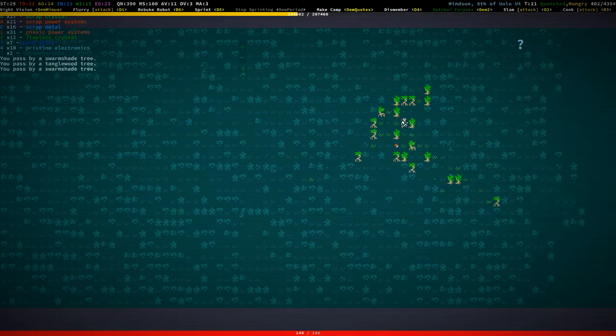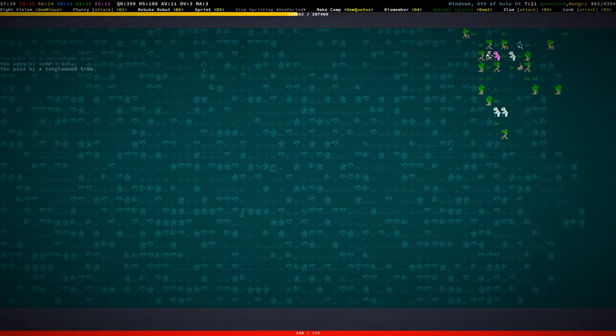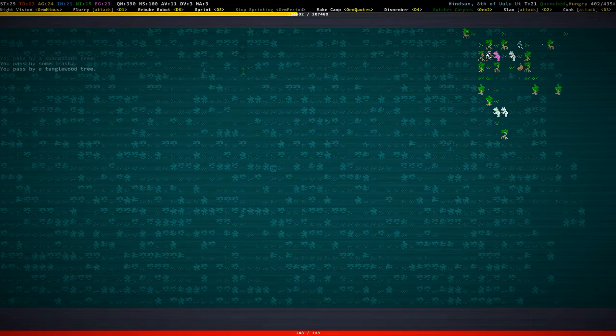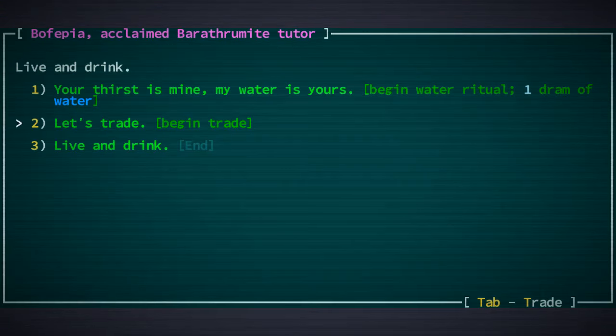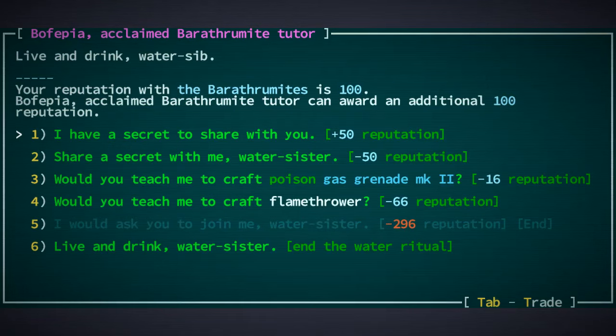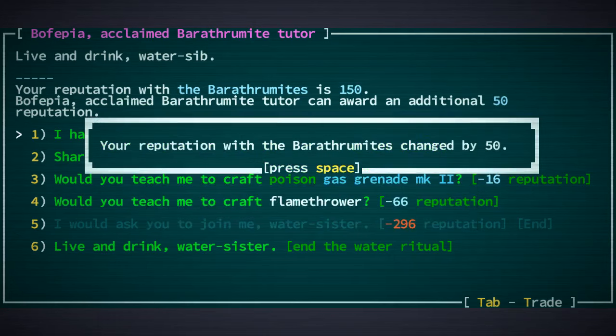Let's just auto-explore this little patch of jungle because there's scrap around and with auto-exploration we will automatically disassemble it. Also I don't need to press anything, which is very nice. There's a Barathromite boss group — hello folks! Maybe I can get something from them. I'm loved by the Barathromites, disliked by fish for releasing snakes into one of their camps — that's not a nice thing to do. I might do the water ritual. To craft a flamethrower — that's neat. Let's share some secrets.